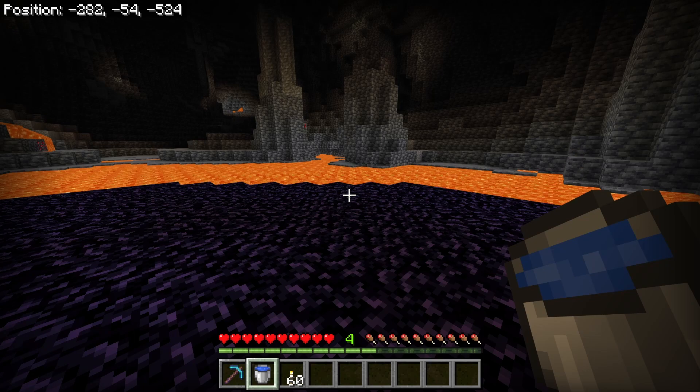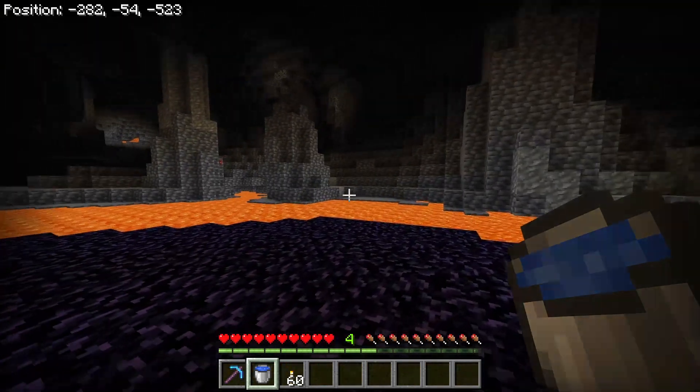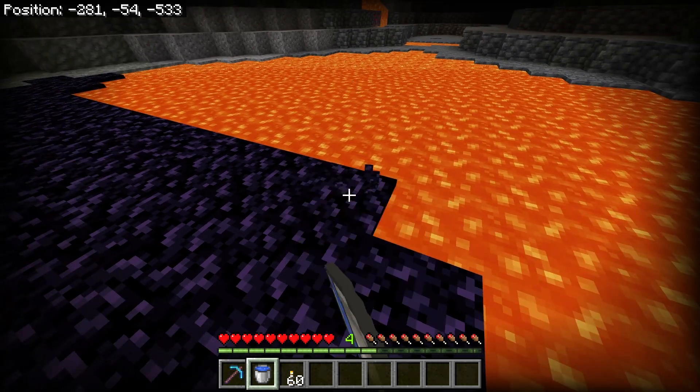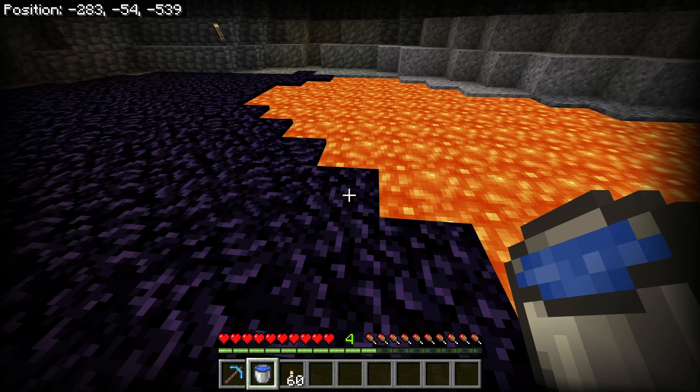Lava pools are most commonly found anywhere below y-level 11, but an easier way to find one is to find one of these massive caves — you'll most likely find some lava like this. Now with your water bucket, you're going to want to place the water on a block next to the lava so that it flows on top of it, and that will create obsidian.